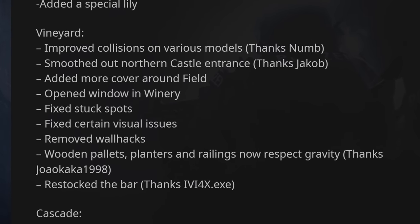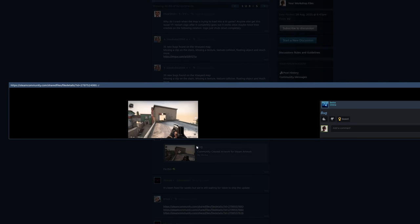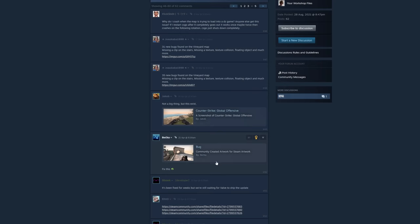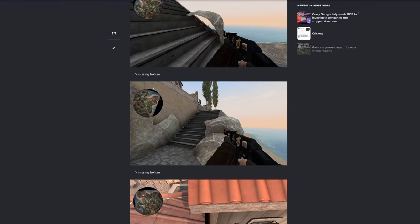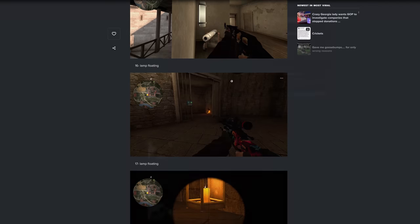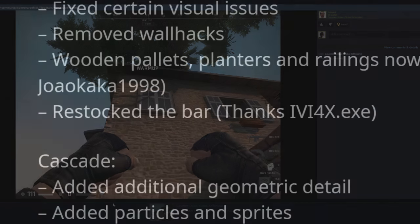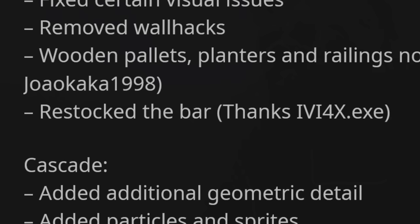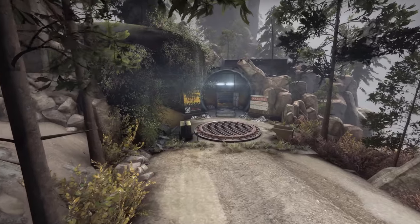The makers of Vineyard told me that there wasn't much worth covering in this update. It's mostly been a case of going through all the community feedback they received from individuals who kindly took the time to find all sorts of bugs and floating props in the map. Joakaka1998 strikes again, who is at this point famous for their ability to find many very, very small things to fix. The wallhacks patch note just refers to some walls which were see-through from one direction. And the restocking of the bar is a reference and thanks to a guy who kept bringing them free drinks from the Infinite Refills area at IEM Cologne this year.